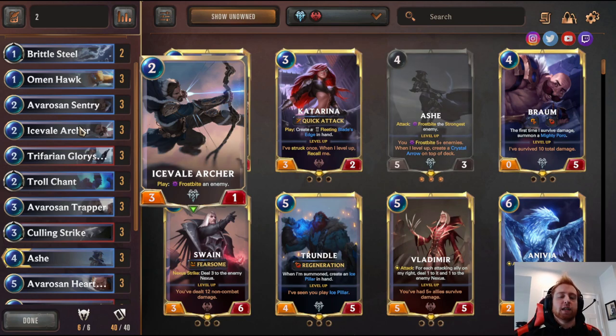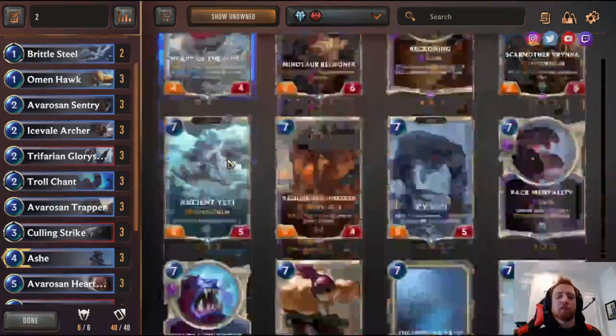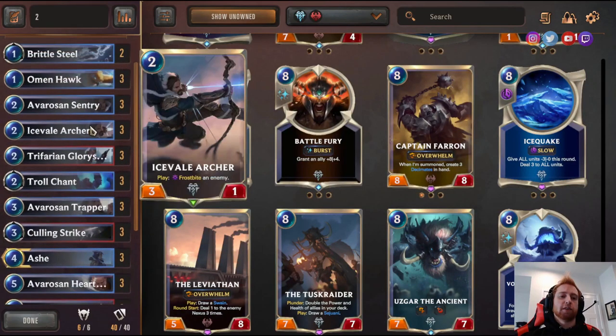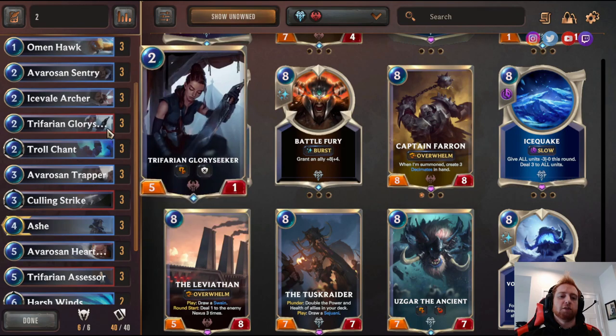Icefall Archer — Frostbite an enemy; you can use this defensively to stop their attack. Even if they play a huge bomb like Captain Farron, an eight-eight with Overwhelm, you freeze it and it's just a zero-eight — they lose a lot of momentum after spending eight mana on a huge attacker. It can also be used offensively: freeze their blockers, and if you have Ash you can freeze multiple things to set up a huge swing.